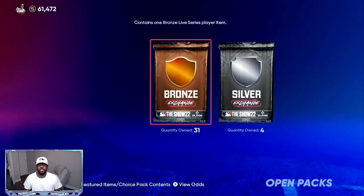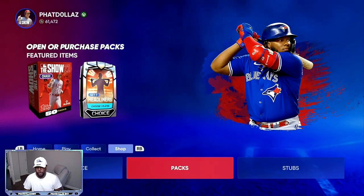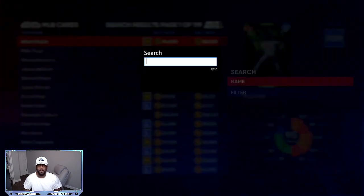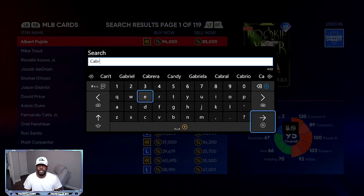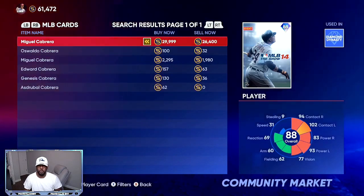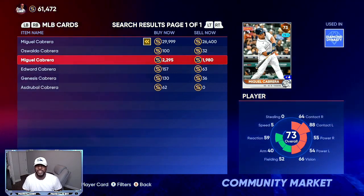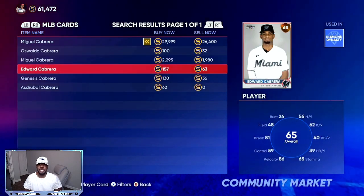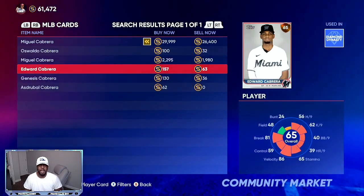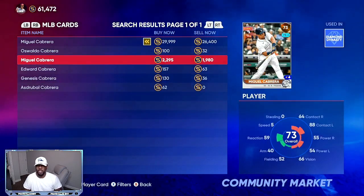If you come to my packs, you'll see I have bronzes and silvers. The reason I have bronzes is because Cabrera is a bronze. If you go to the marketplace and search Cabrera, you'll see his price is super high — this 73 overall Cabrera is 2,000 stubs.